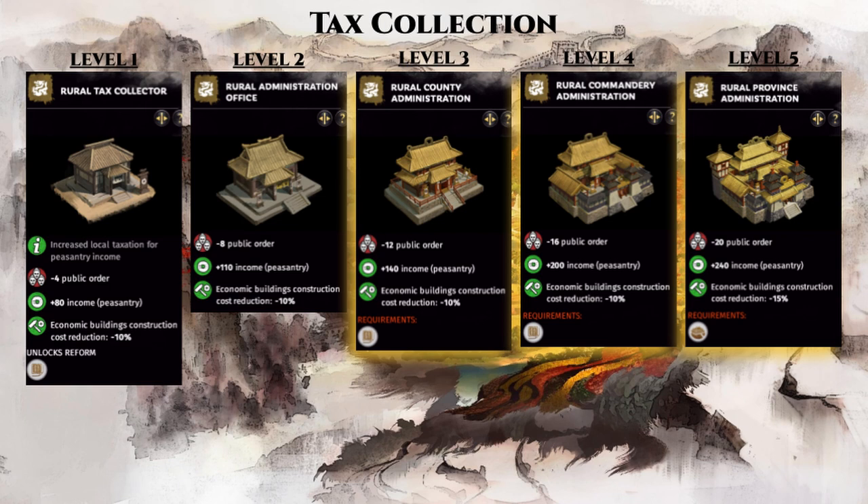They do cause a great deal of public disorder, but in the early game your empire is small, so it's reasonable that you always have an army around to smash these yellow turban rebellions for gold, experience, and potentially ancillary items. So try to rush for these 3 reforms in your next game and enjoy a solid foundation to your early game economy.